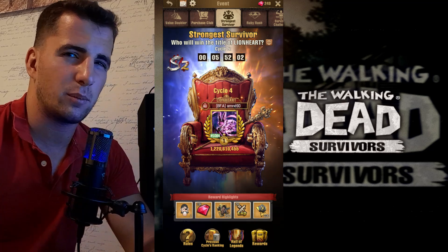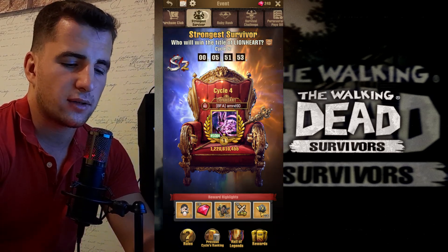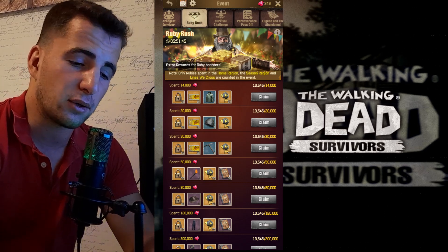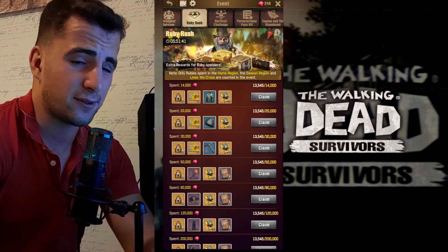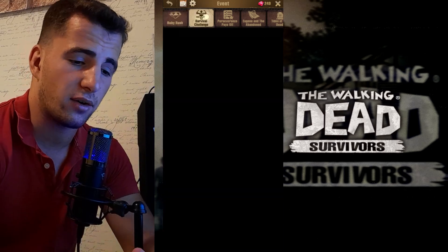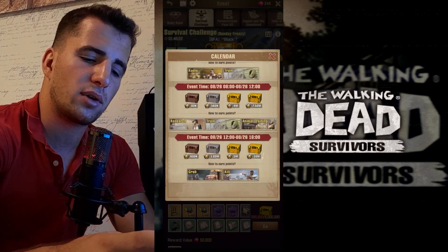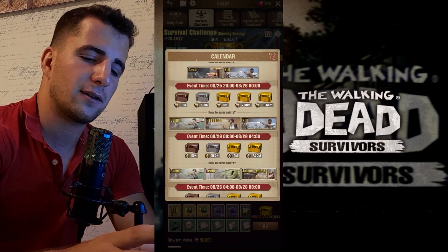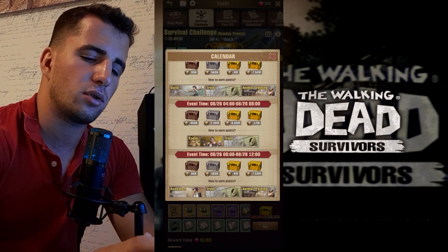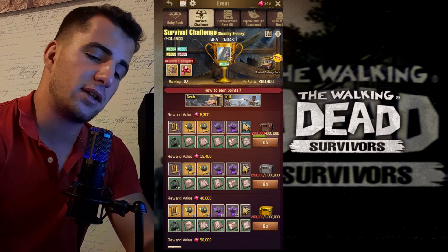There's a value doubler, a purchase club, and packs — these are additional rewards for those who support the developers. The Stronger Survivor feature gives you daily tasks to complete for rewards. There's also a Ruby Rush where you spend rubies, and rubies are easy to get — spending 14,000 rubies is not as hard as it sounds compared to other games. Survival Challenges reset every four hours and give you six different challenges per day — building, research, killing walkers, training animals, using radios — all different ways to earn rewards.